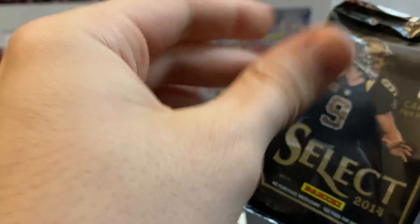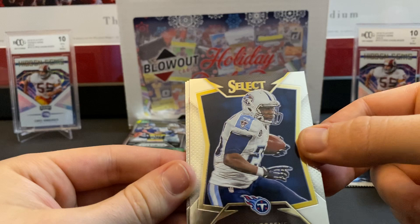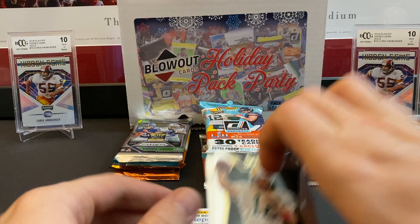Fourteen Select — I love Select, I think they're always nice. D'Angelo Williams, Shawn Green, and there's a pink Jordan Cameron — that's cool. Is it numbered? Yep, 137 out of 199. Aaron Rodgers and Jamal Charles.